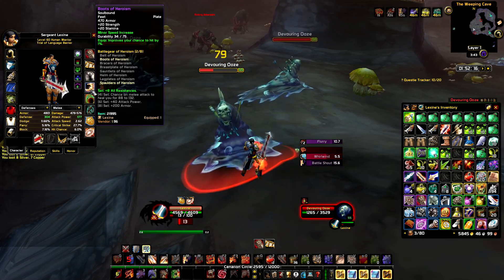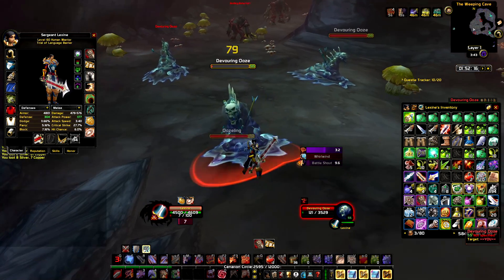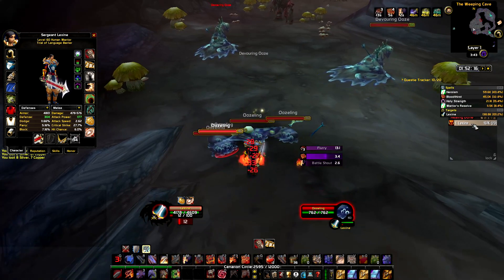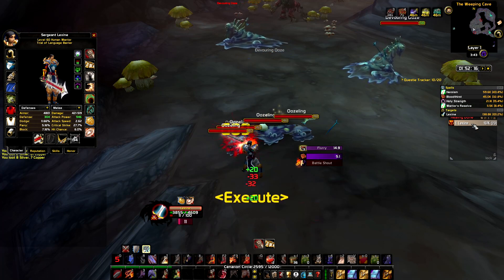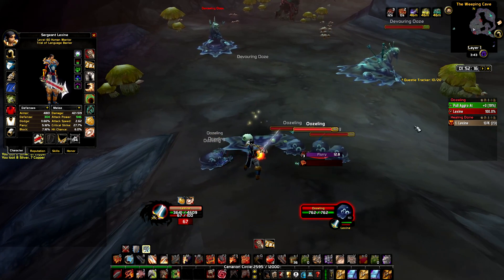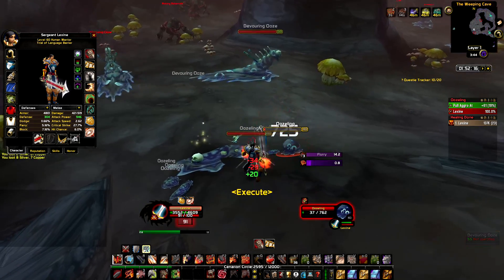I managed to get like 6 pieces of Heroism. Unfortunately the healing option from the set is not as good as I thought it would be. The Warrior's Resolve is the proc from the 4-piece set bonus of Heroism. Comparing it with Heroism from the Darkmoon card Trinket, and to Bloodthirst or even Crusader, it's just way lower.